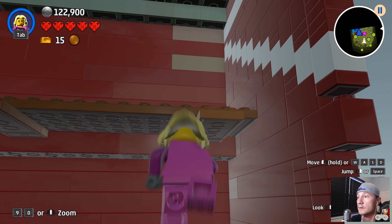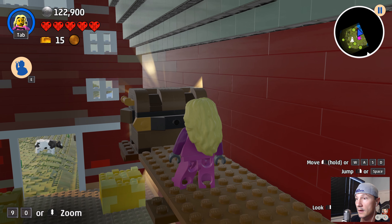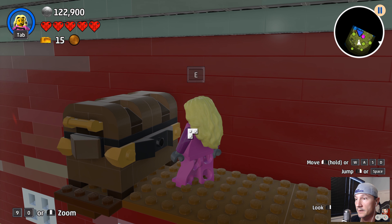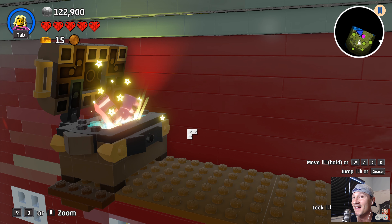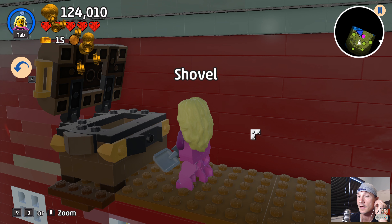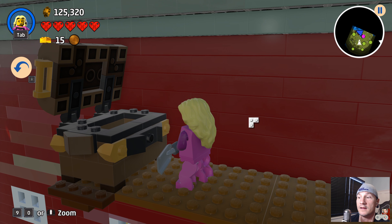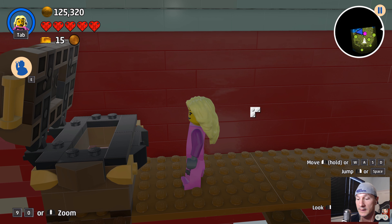Okay, maybe we'll climb up this way — there we go! Alright Sheila, let's see what's in here. Is it a gold brick? What is that? 'Great, now you can dig.' That is pretty cool! Let's put it away though — the down key puts things away.